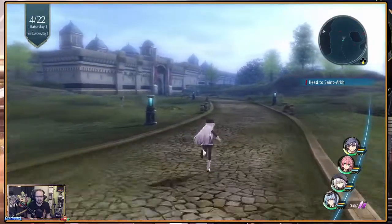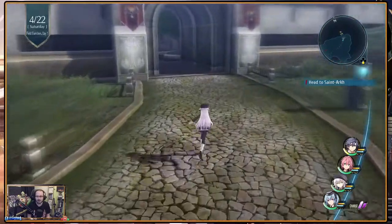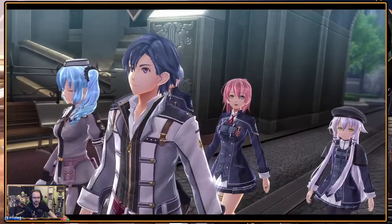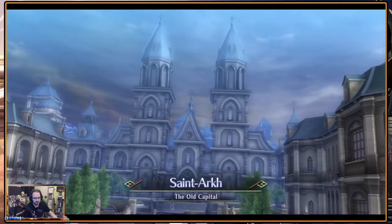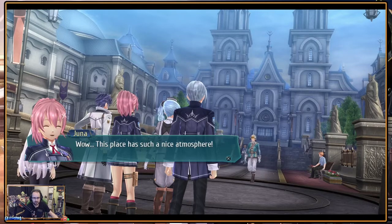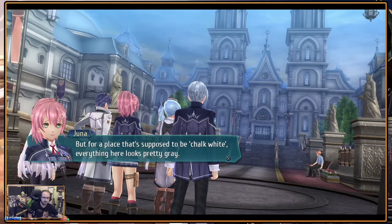We reach Saint Arc at last. What quests are waiting for us? I haven't found any beast that drops the stuff needed. That poor old Freddy back there. It took us a while to get through but we got it - we got Orion in battle. The old capital.